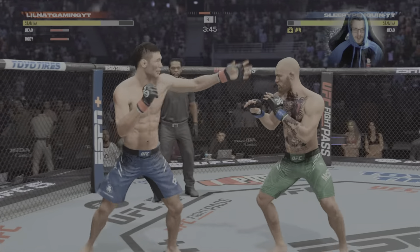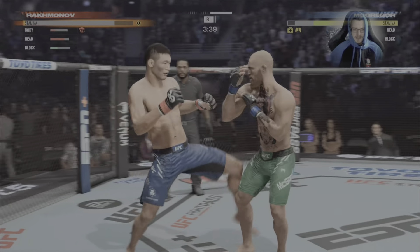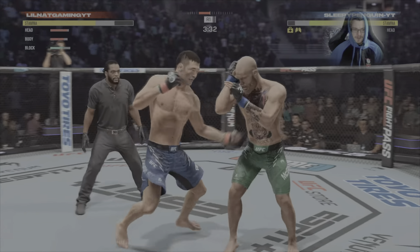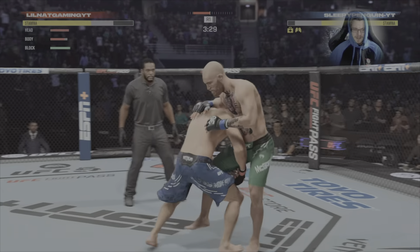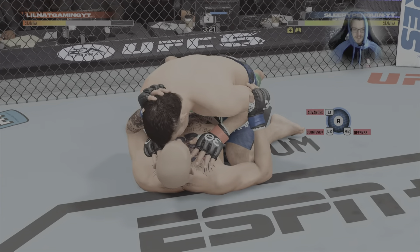He threw two straight kicks there, front kicks up the middle — we dodged the second one, go to the body, get a big rock and get ourselves out of danger. Didn't want the flying knee anywhere near us. Big body shot there, he goes for the takedown, turns it right at the end and gets me to the mat, which is annoying.